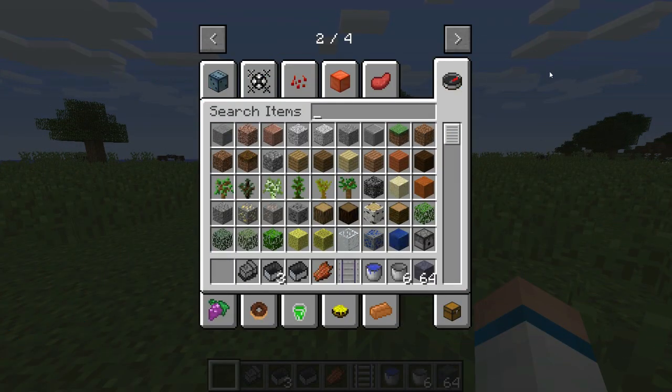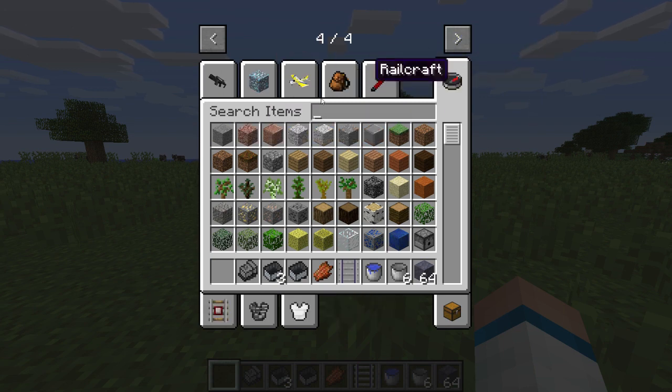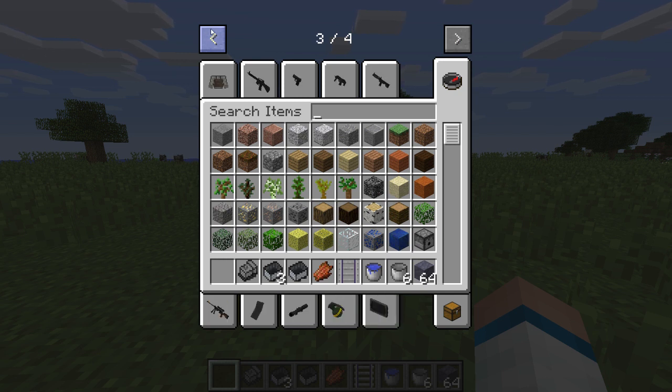Number 10 on the list is the CoFH Core mod. Some people say it's an add-on, some say it's a mod. It adds in a couple of extra items and blocks into the game — I believe about 20. I had it installed and couldn't figure out where these new blocks were coming from.